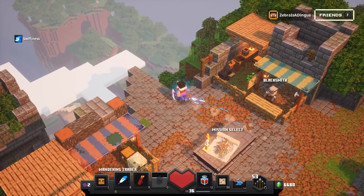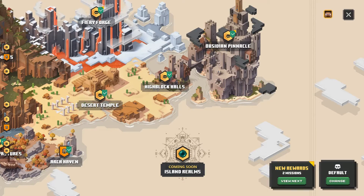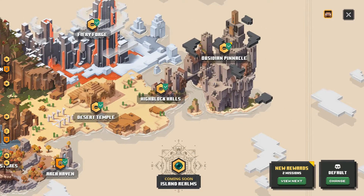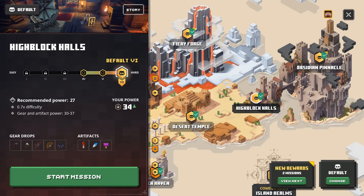Hello ZeeBird! Welcome back to Minecraft Dungeons! Today we are heading in to try to find the final secret mission of the game before we move on to trying to find the secret level. This is going to be in High Block Halls and, unlike the previous one, this one is the same for everyone every time you play it.